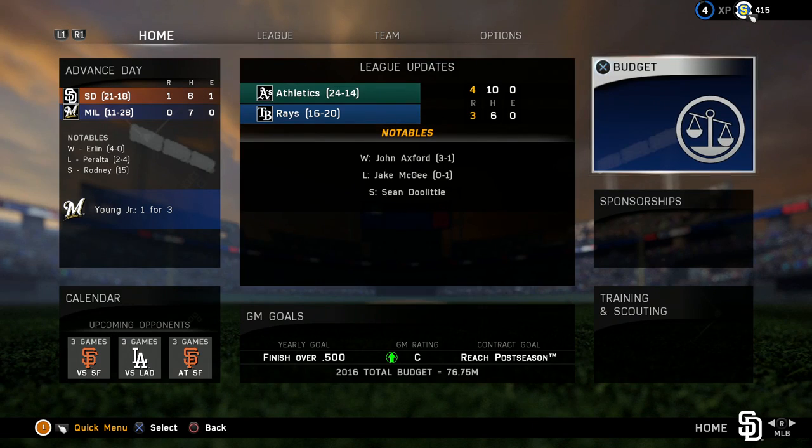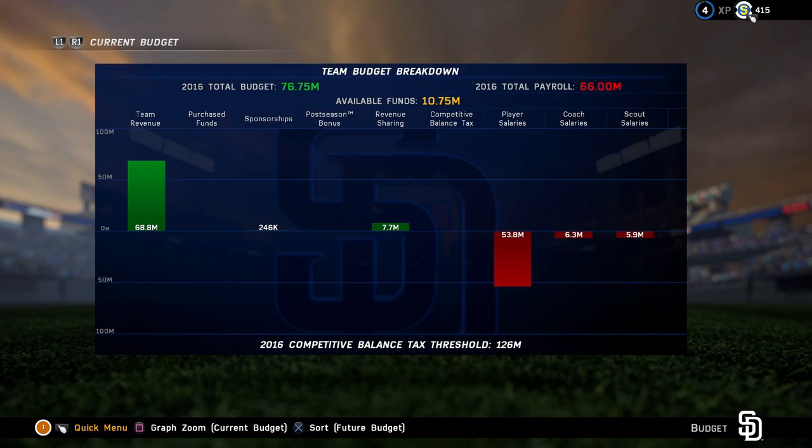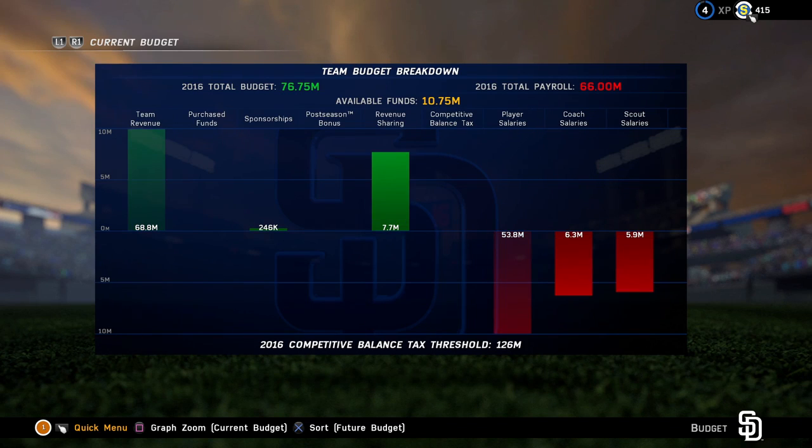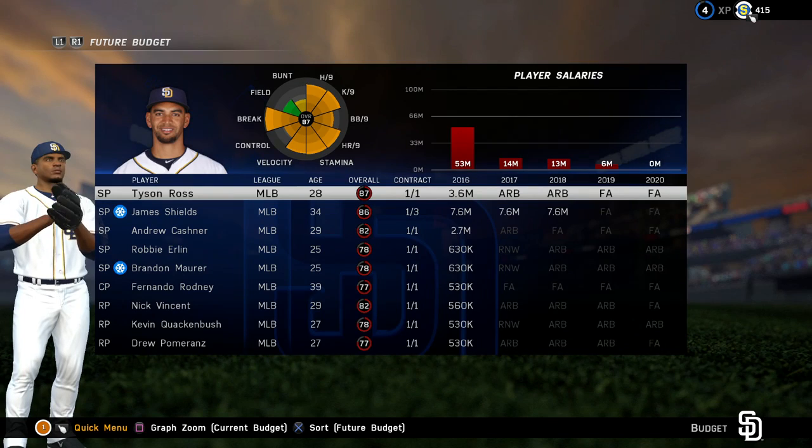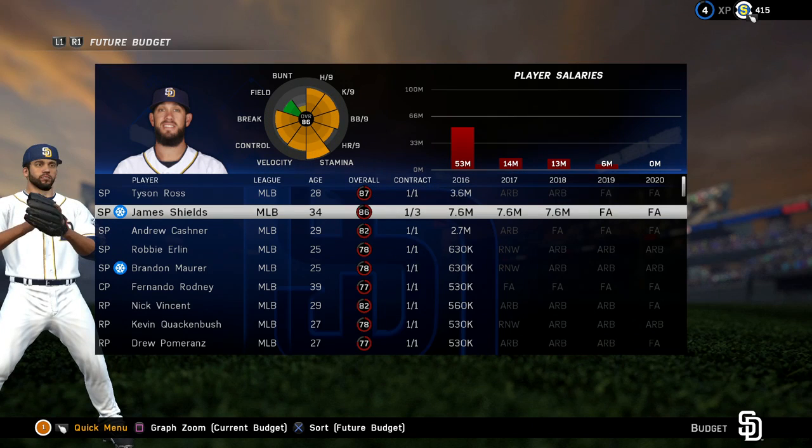There's a neat new screen where, once a deal is made, you actually see the player in their new uniform as a nice little wrap-up for transactions. You've also got a budget screen that breaks down like Madden's, where you can see where your revenue is coming in and where you're spending money. They added some really cool things including revenue sharing and the competitive balance tax — so if you're the Yankees and you just keep spending, you're going to see that luxury tax if you go over the salary cap.